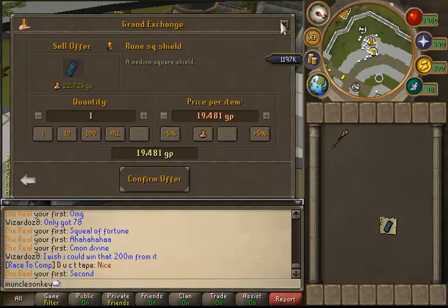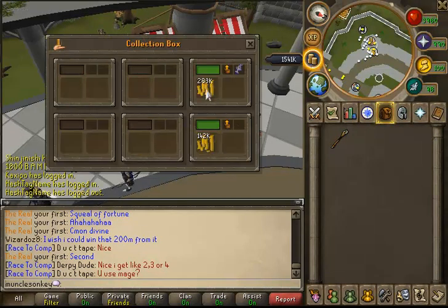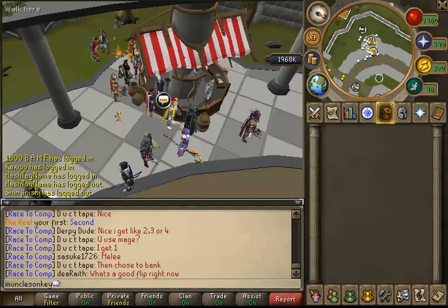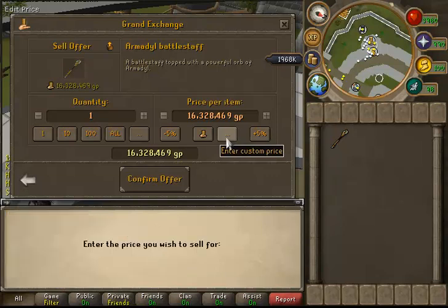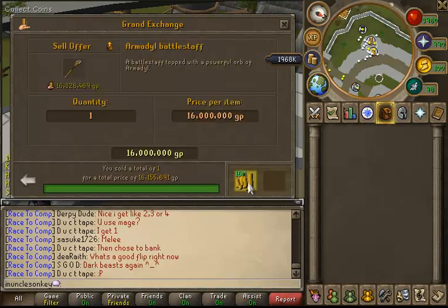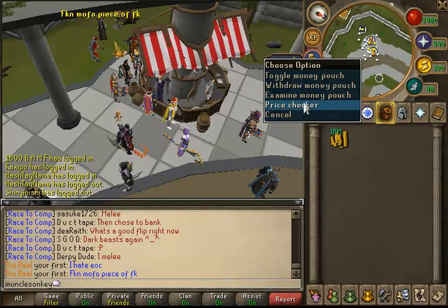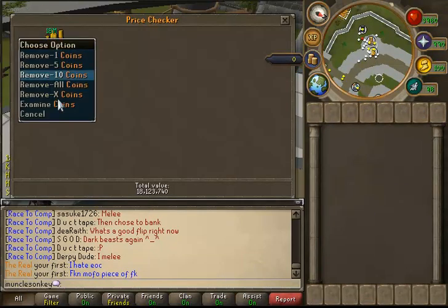When I do PVM, I wouldn't do glacors in hardcore mode because this is one of those bosses that requires a lot of luck, and luck is not something I have at all in this game. If I do go hardcore mode, it's going to be at a boss like QBD, where the money is consistent and not reliant on luck. But the main reason I'd want to go back is glacors are actually very, very good defense XP - I was getting about 400-450k an hour. The Armadale Battlestaff sells for 16.15 mil, which is pretty good. I do have the goal of 200 mil defense someday, so I might come back here just to train defense, because it's pretty relaxing, and if you get lucky you can make some money.